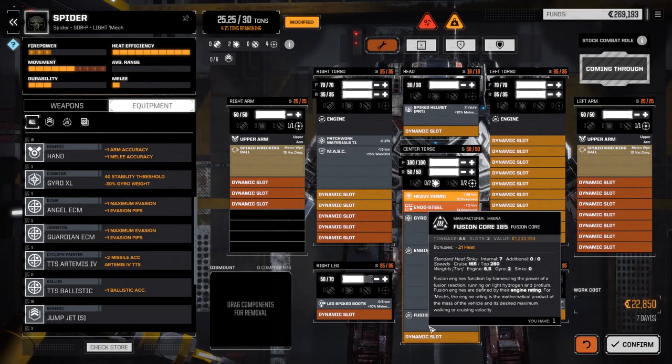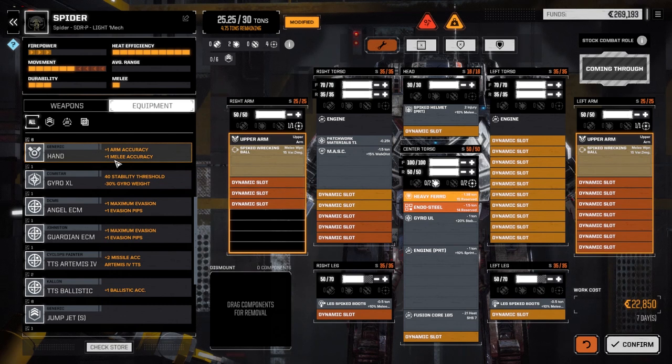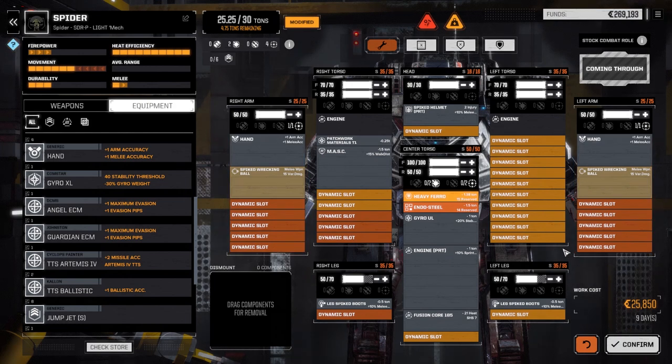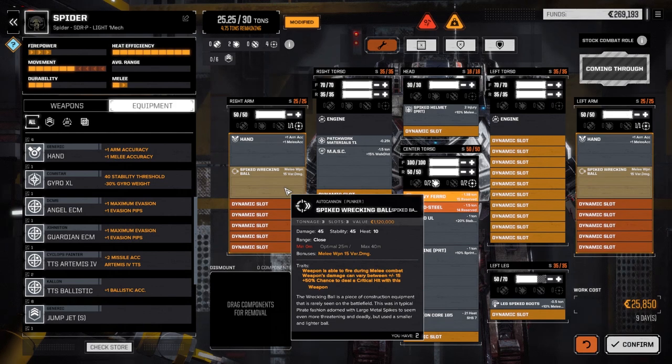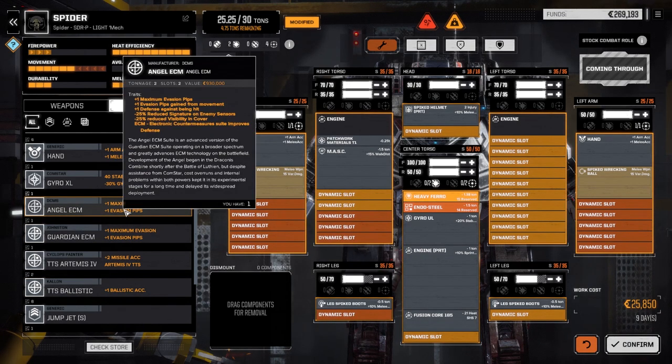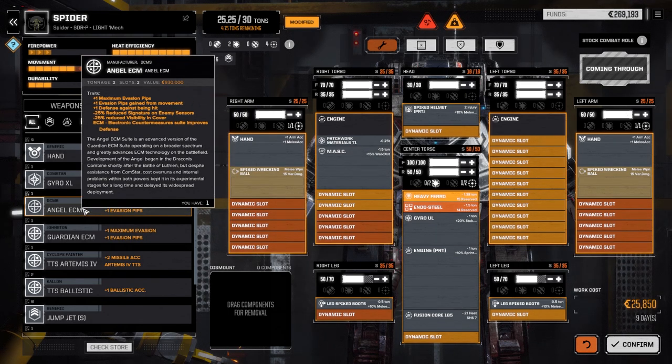We have hands so let's drop those in - perfect, melee accuracy, arm accuracy. So we get a bonus to hit with the weapons. I'm thinking maybe we should put a Guardian or Angel ECM in this guy - defense against being hit, reduce signature on enemy sensors, reduce visibility in cover. I think we can probably put the Angel ECM in this guy.